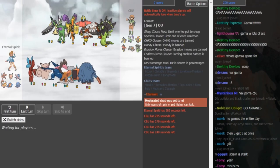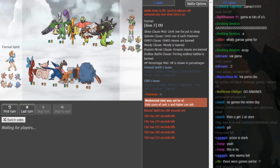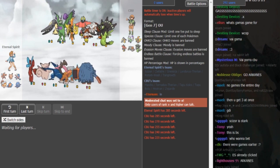What is good friends, back to more World Cup. This time it's Eternal Spirit from Team Brazil versus CBO from Team Greece. Zonk brought the same six months the other day — it's obviously Rox, Heatran, Mega Mawile.